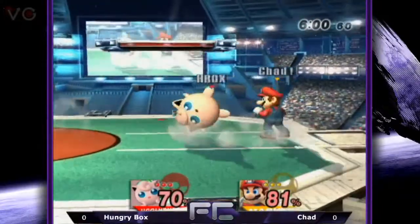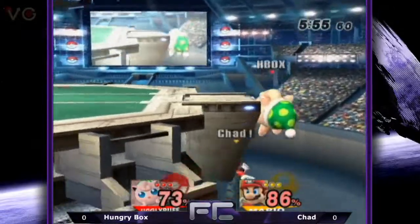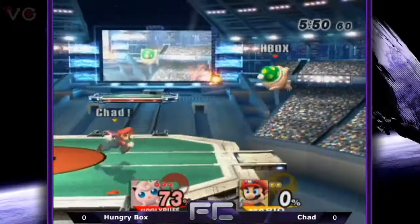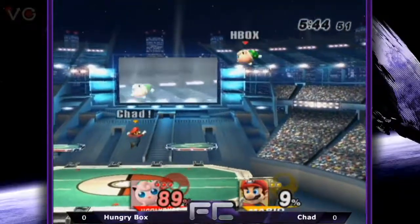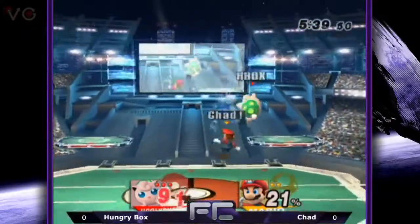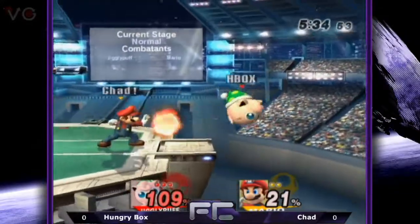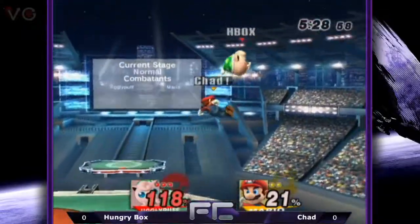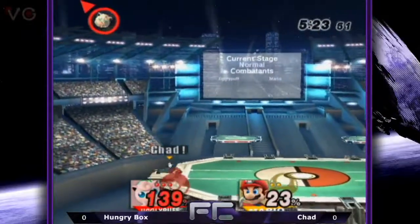He's making the right choice of DI-ing low to the ground so the back air chain can't start. That jab is really fast — Hungrybox with good awareness though. He gets the edge. Chad looks disappointed. They're going for hugs. That's Doc's up smash — when he hits someone on the ground it spike-bounces, which gives a lot more time to combo. It doesn't really work that well on Jigs, but on a lot of characters you can get that into a forward air kill confirm.